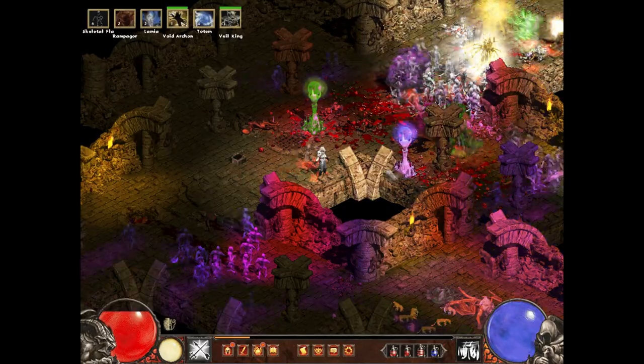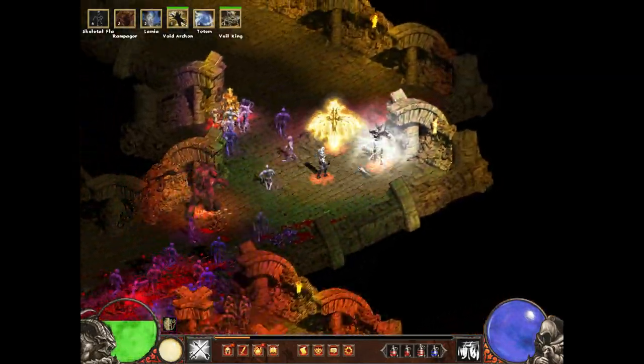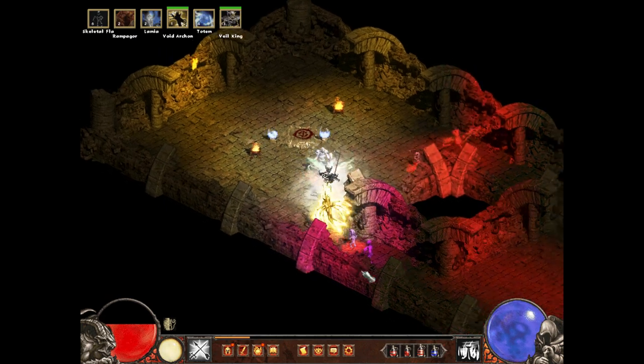We'll begin by looking at the Necromancer class, and then we'll take a look at the other classes. The first change you'll notice is that every single skill is now different, including the minion skills. You can no longer summon skeletons or golems.